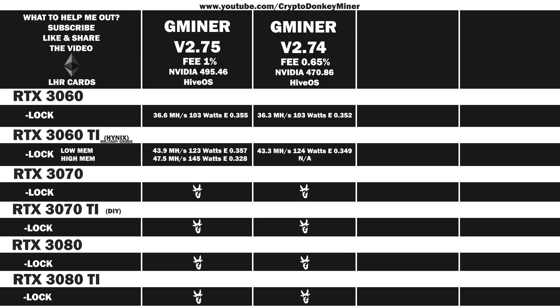Now let's have a look at the average reported results for the RTX 3070: 46 MH/s at 114 watts, efficiency of 0.404. In the previous version, 45.8 MH/s at 111 watts, efficiency of 0.413. Wow, that is definitely a major improvement — but where? I guess in their wallet.